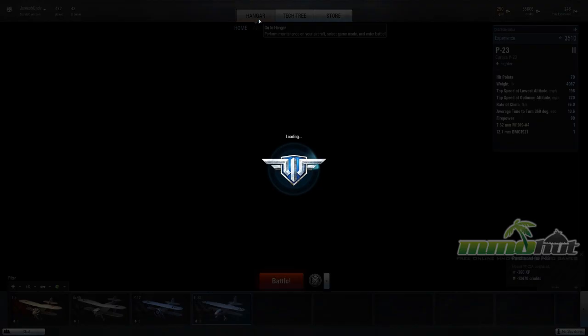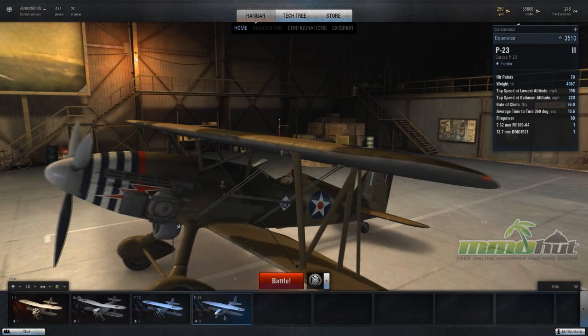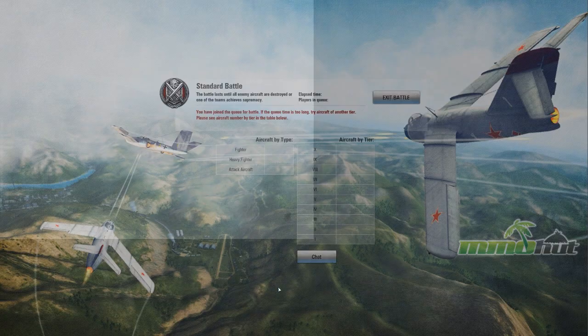Alright, let's check out the upgrades — you can actually see them on the plane. That looks like my engine sticking out of the side; very intimidating. Yeah, let's battle — I'm ready to kick some ass with this thing.